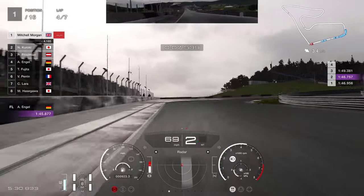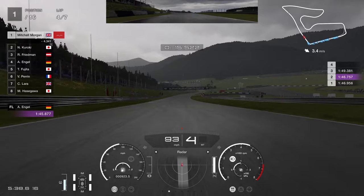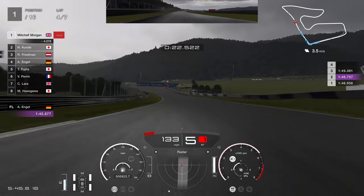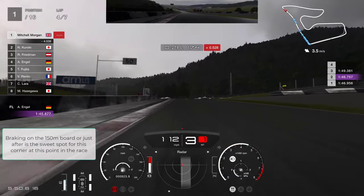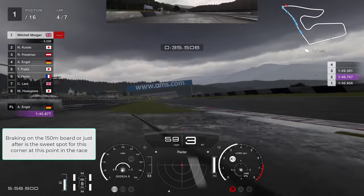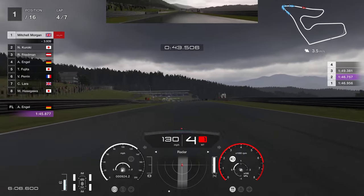150 board — just slowing it down. Get on the power as soon as we can. Big slide through there — that's going to cost me time. The track is drying out a little bit now — let's see if we can brake on that 100 metre board now. Way too much — we've gone way too deep again. That's not good. That's enabled the cars behind to close up big time.